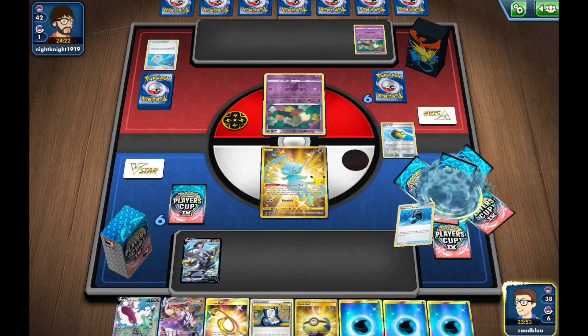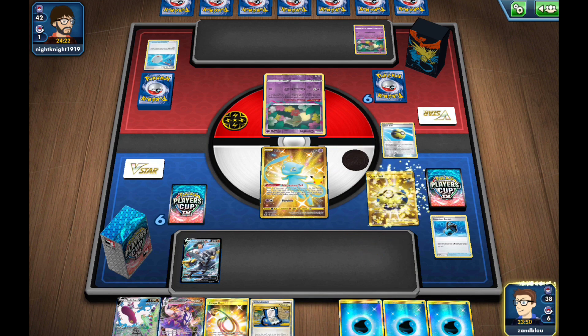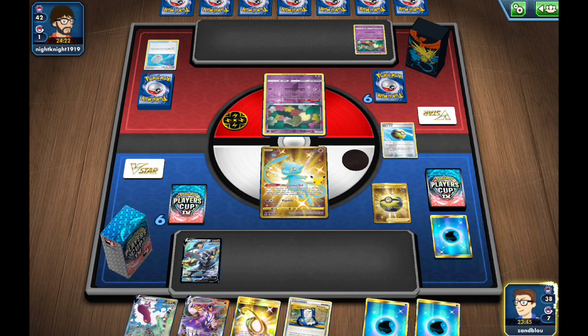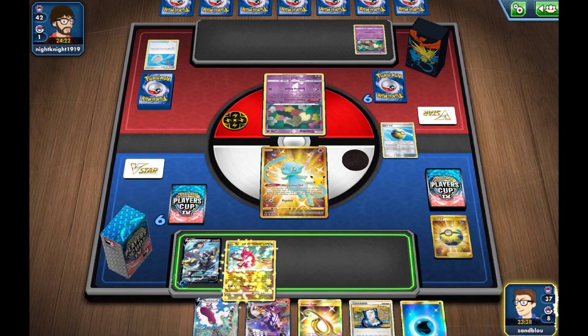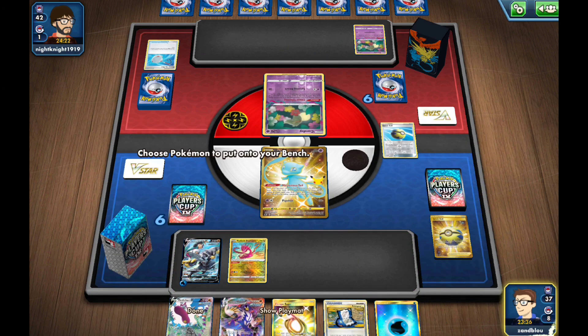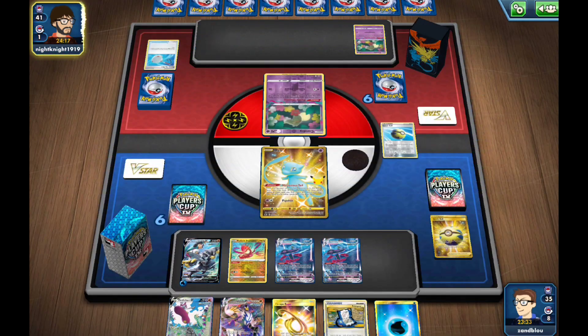Considering we're facing Lost Box, we don't have to worry about a Marnie most likely. We Quick Ball discarding a Water to get Radiant Eternatus, attach Water to Urshifu, and set up both of our guys. Our hand is very good — we just need to find that Rapid Strike Energy.